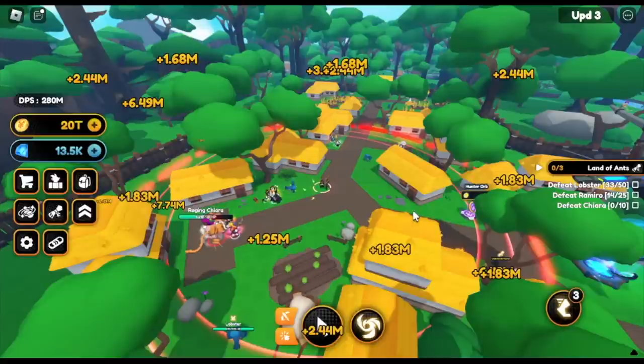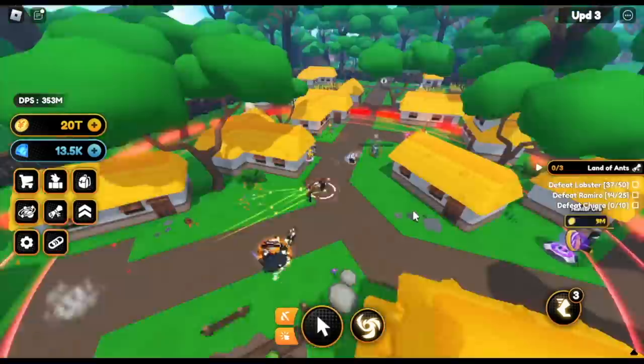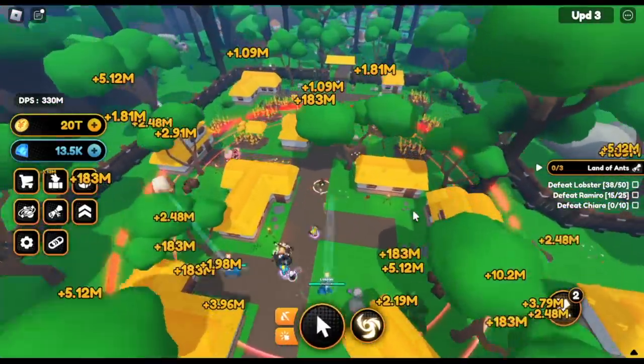Oh, it's a raiding Chiara. So that means we need to look for it, right? This will be fast. 37 out of 50. 15 out of 25.